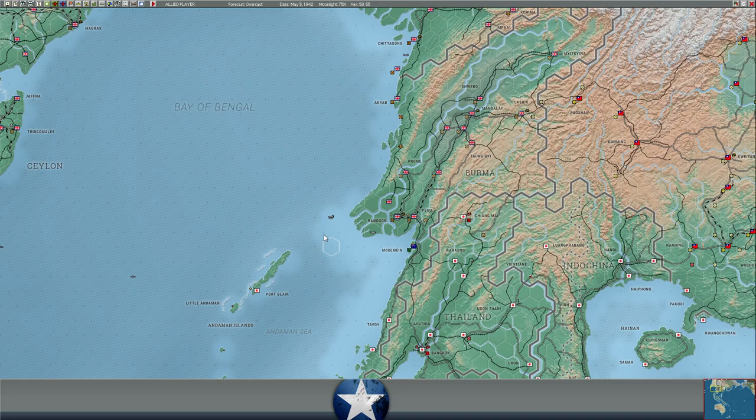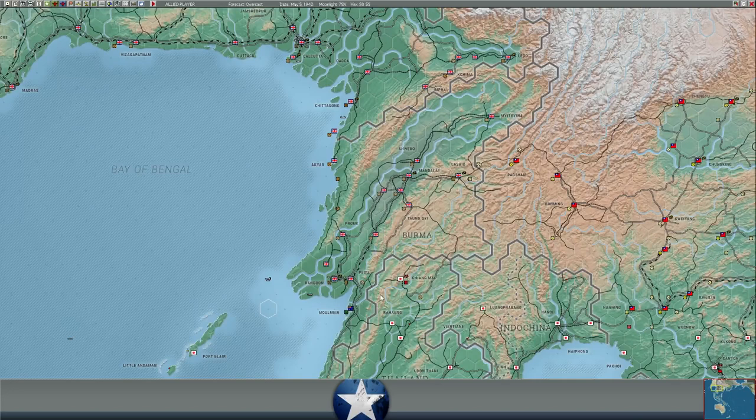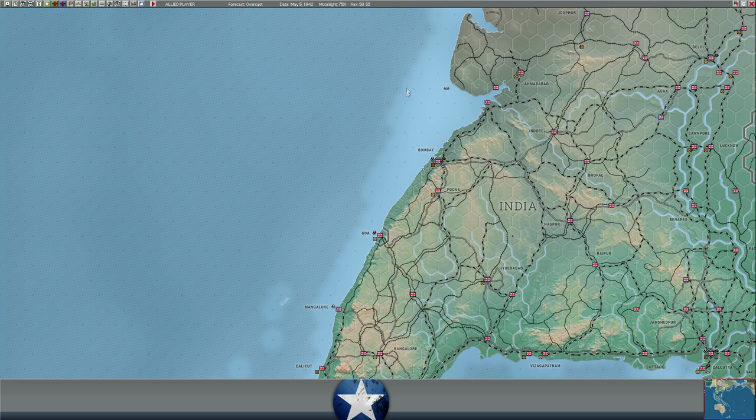My assumption is he's going to drive into Burma — maybe not right away, but at some point. That makes me think we should leave the carriers in the Indian theater to counter that and support land-based air. But I don't want to leave them sitting out there indefinitely — it removes them from Pacific counterattacks toward New Caledonia or supporting Australia. I'm inclined to take the American carriers back toward Pearl, join up with the Hornet, wait for the Wasp to come online, and use them in Australia or the Central or South Pacific.